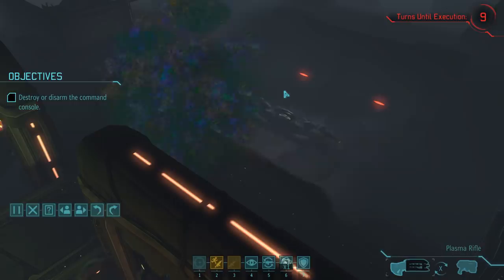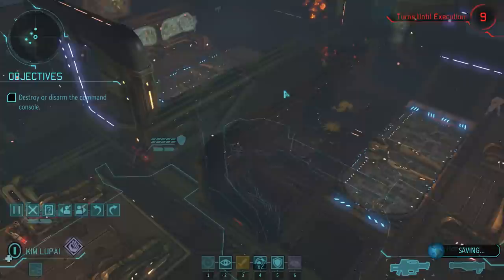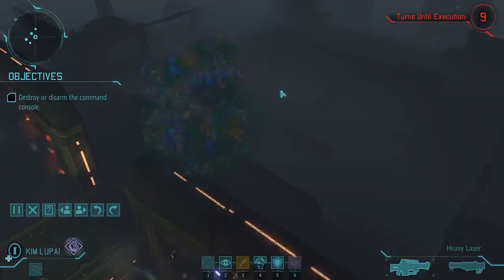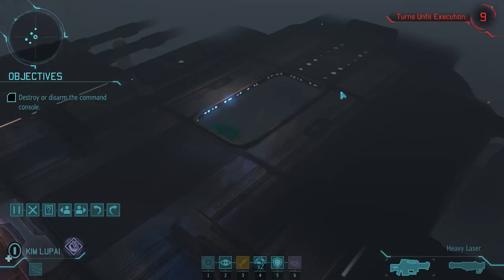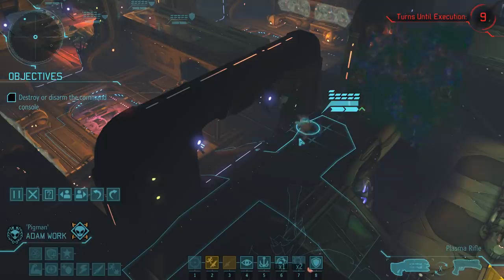Two turns after the last reinforcements arrived, we have another wave coming in. A thin man has landed further in the back of the ship, and we also have a muton berserker landing on the roof. That roof is accessible via ladders on the side of the ship or with grappling hooks, but I'm not the biggest fan of trying to use it for an advantage. The spots where you can actually shoot down at enemies below are very limited, and on this mission - which uses a modified, slightly smaller version of the Abductor UFO map - the roof can safely be ignored, as enemies will eventually come down to us anyway.